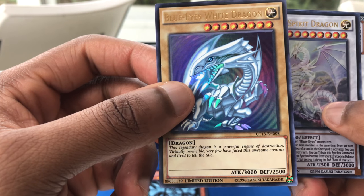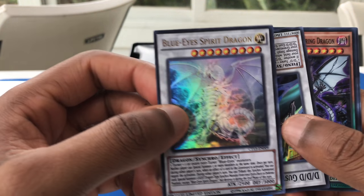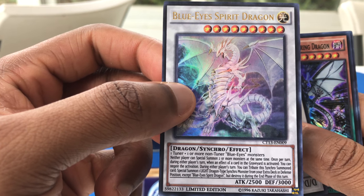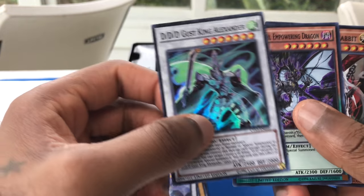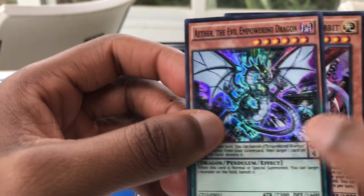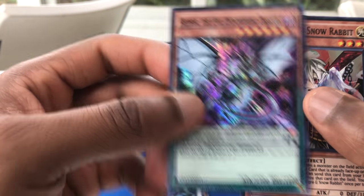It's a limited edition, but it's not the starter deck Kaiba one — but still nice to have. Blue Eyes Spirit Dragon. I don't know what this guy does, but as always, if you want to know what a card does, you guys can read it and pause the video. And this guy's upside down — DDD Gust King Alexander. Synchro monsters are always fun to have. I never really got into Pendulum Summons, so I'll look into that.